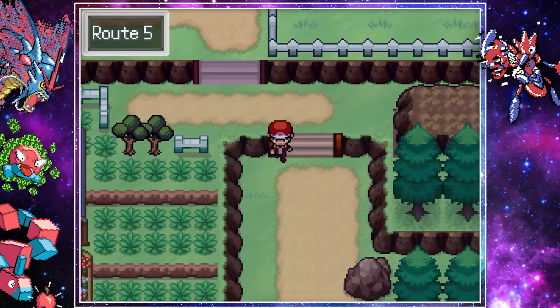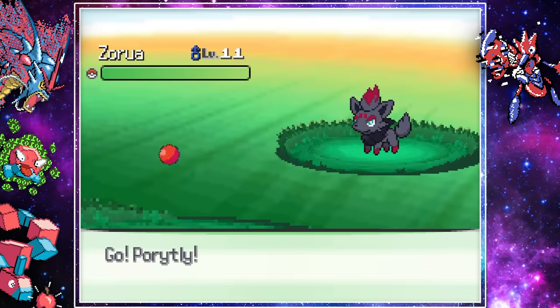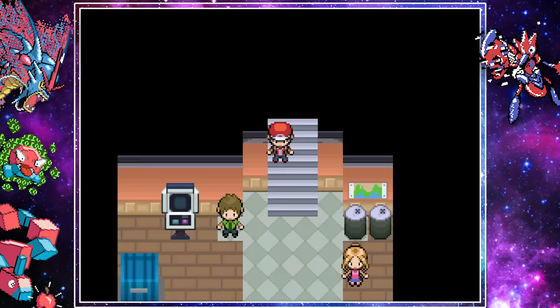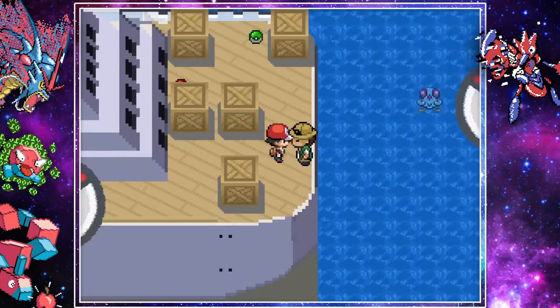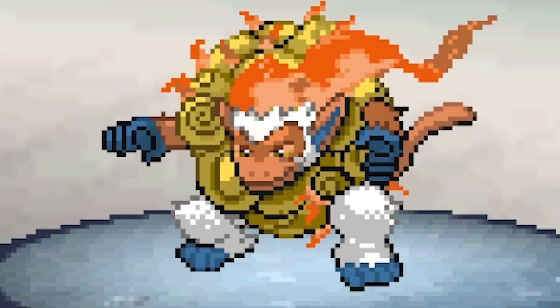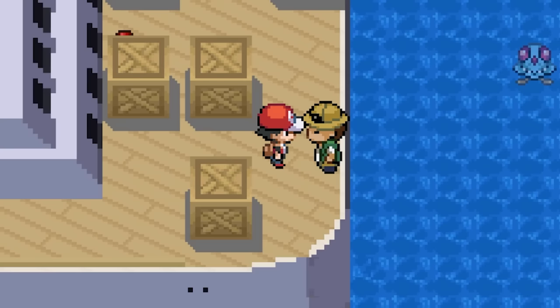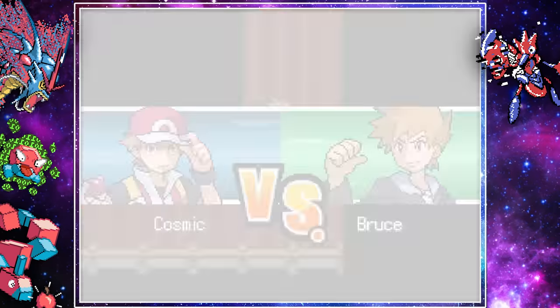With nothing left to do, we headed south to Vermillion City. On our way, we caught more Pokemon and made our way to the SS Anne. Once on the ship, we grabbed the key for the Captain's quarters, battled a fisherman and his Golem and Fern Ape fusion — not really the type you'd want on a boat. And then, on our way to the Captain, we are stopped by Bruce wanting a rematch.